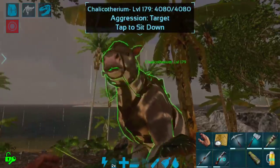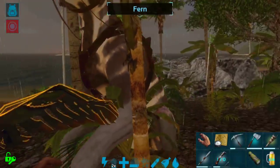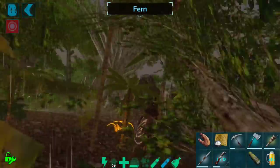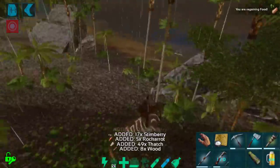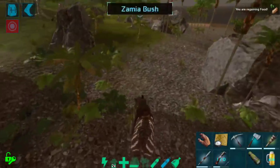Let's go ahead and equip that saddle there. They look super cute — they kind of look like cows — and they do sit down, which is super cute. Now I'm actually on. Let's go ahead and kill all these. So now we have our Chali.